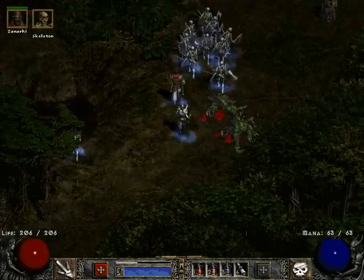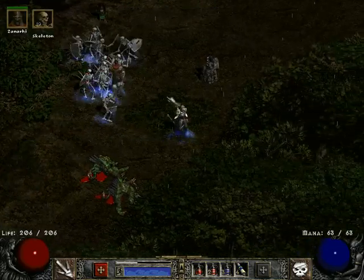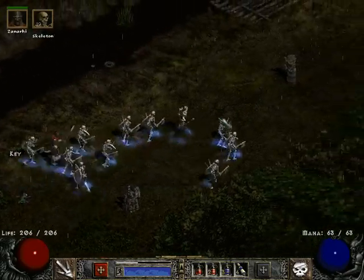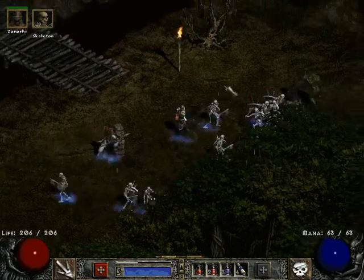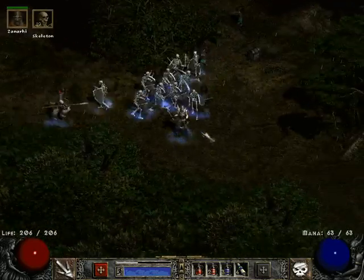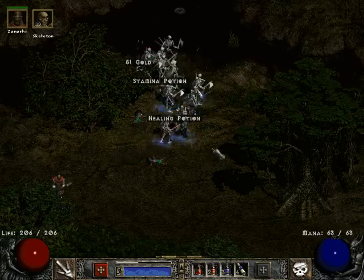We also have these apes — we saw some of these in Act 2, not these specific kinds but the red ones. They're not terribly dangerous; sometimes they run away when they're at low health, although we're going to be damaging them down way too quickly for that to happen.